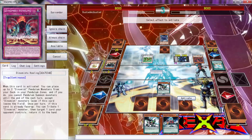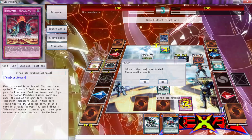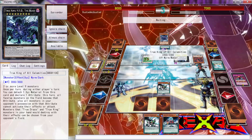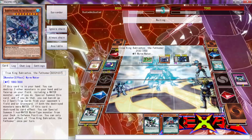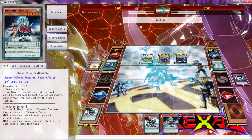Oh damn it, that was an accident. Let's activate this — you are... why can't I do this? Well, I'm pretty sure he's going to attribute these two. There's nothing I can do about that one. Why — what the hell? Can somebody tell me why he attributed my monsters? I don't know why he attributed my monsters. It doesn't really make sense to me.